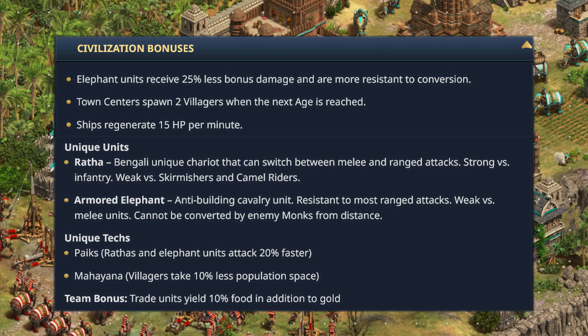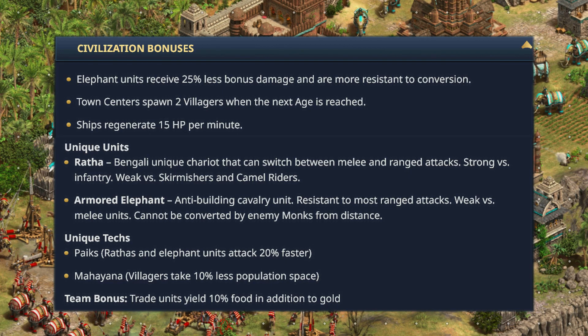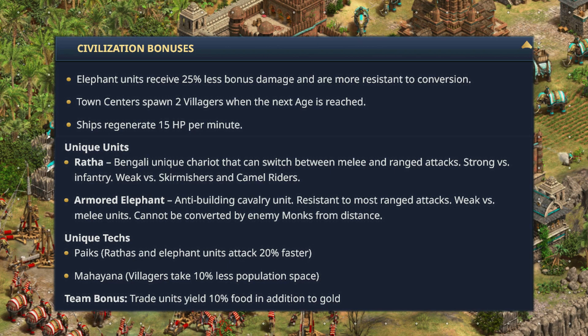The Armored Elephant is essentially a siege unit, produced from the siege workshop itself. The unique technologies are: Paiks, which makes Rathas and elephant units attack 20% faster; and Mahayana, which makes villagers take 10% less population space. The team bonus is that trade units yield 10% food in addition to gold — pretty useful for team games.